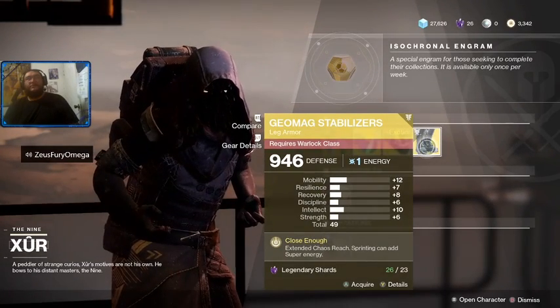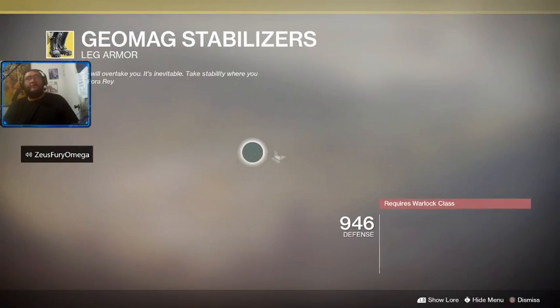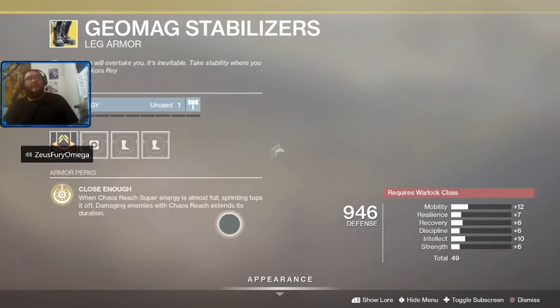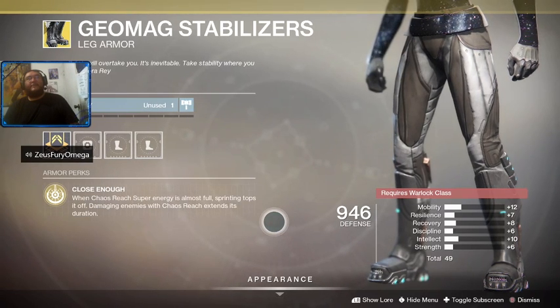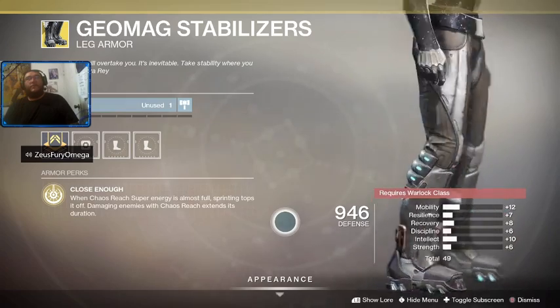Last but not least, the Geomag Stabilizers for the Warlocks. Everybody's favorite — close enough: when Chaos Reach Super energy is almost full, sprinting tops it off. Damaging enemies with Chaos Reach extends its duration, which is pretty freaking amazing.